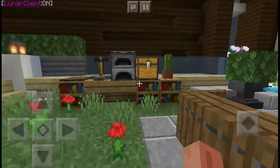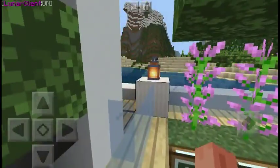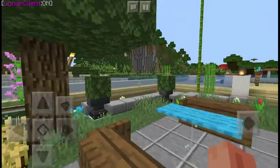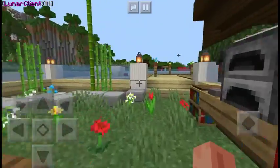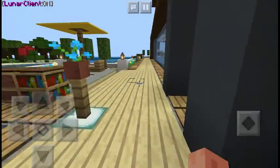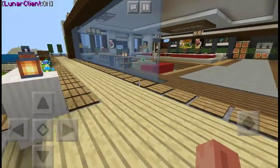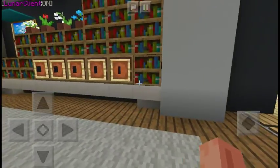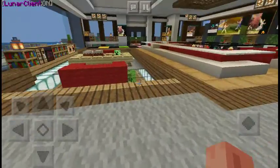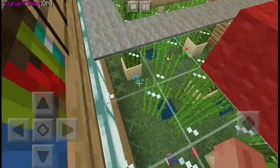We got a mini garden, a furnace, more places to chill, and small plants. The view is also nice — we got that flower valley. If we walk around right here back to the front, we can see there's a small side entrance we can go in, with a big window.